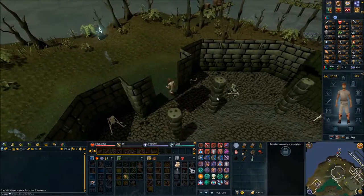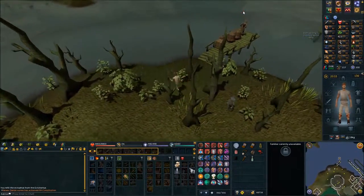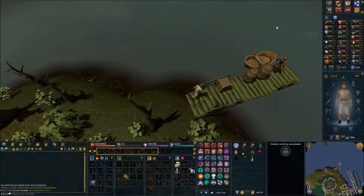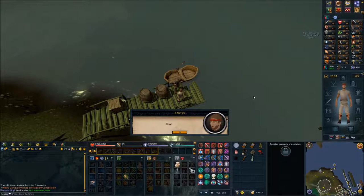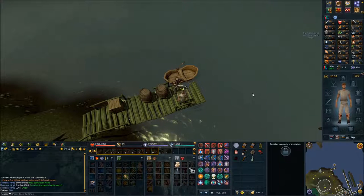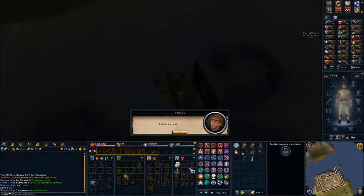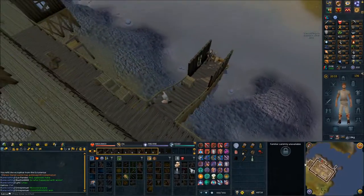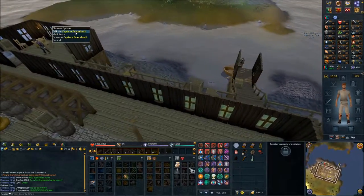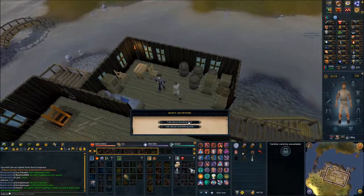Head to the little dock to the northeast and talk to Pirate Pete. Say okay. Then head to your west and speak with Captain Braindeath. Talk about rocking out.